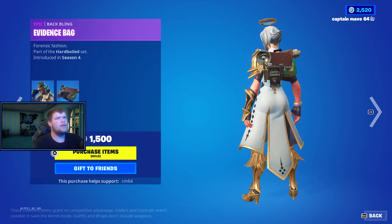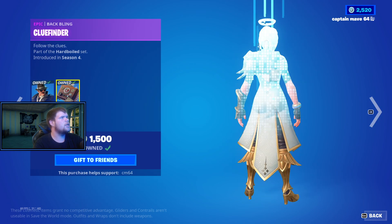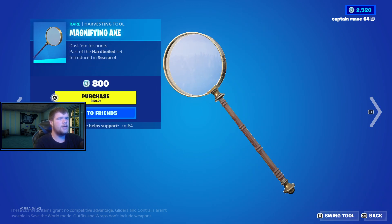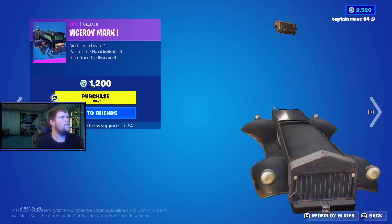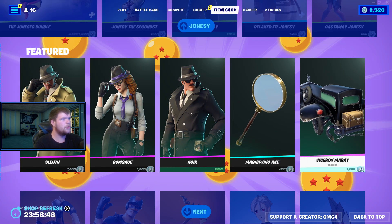So we have the Sleuth with the back bling Evidence Bag, we have the Gumshoe with the back bling Confidential Case, we have the Nora skin with the back bling Clue Finder — really cool skin. The Magnifying Glass Pickaxe, and we have the Victory Mark 1 — really cool glider. One of the greatest sets, I must admit.